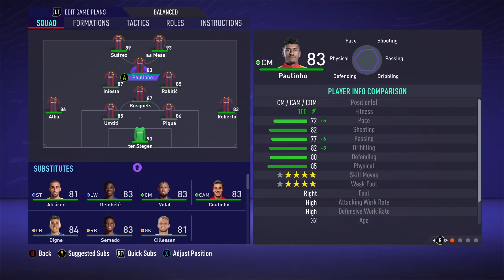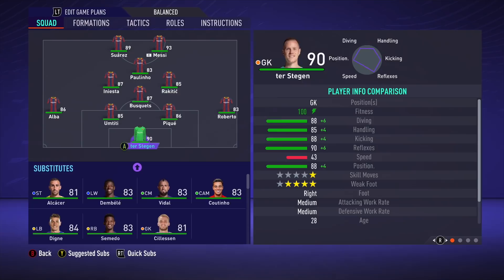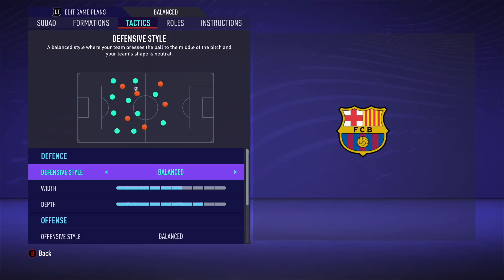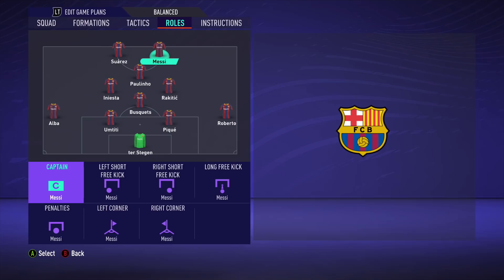On the bench you've got Paco Alcacer, Ousmane Dembele, Arturo Vidal, Felipe Coutinho, Lucas Digne, Semedo and Cillessen to complete the bench. This is what I've gone for Ernie's team. His defensive style was more of a balanced approach because Barcelona were very pragmatic under Ernesto Valverde, and the same for the attacking setup.